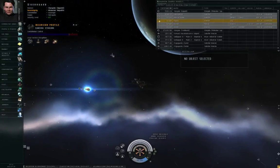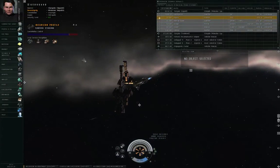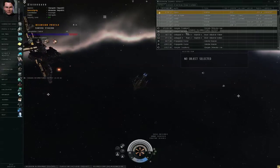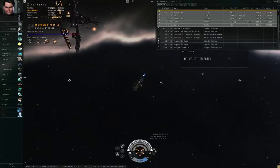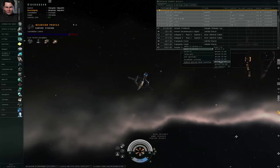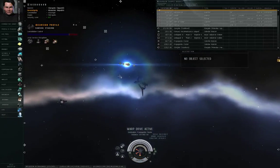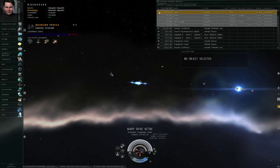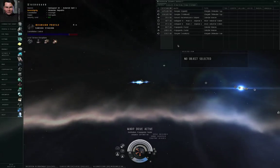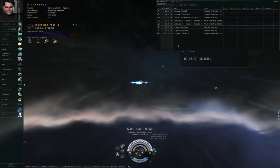I am now in the Sansha staging system. Every incursion constellation will have one and only one staging system. You can see the different incursion site beacons present. For the scout sites, if you try to warp to them, you will notice they do not have acceleration gates. I'm warping to this one at 100 kilometers.